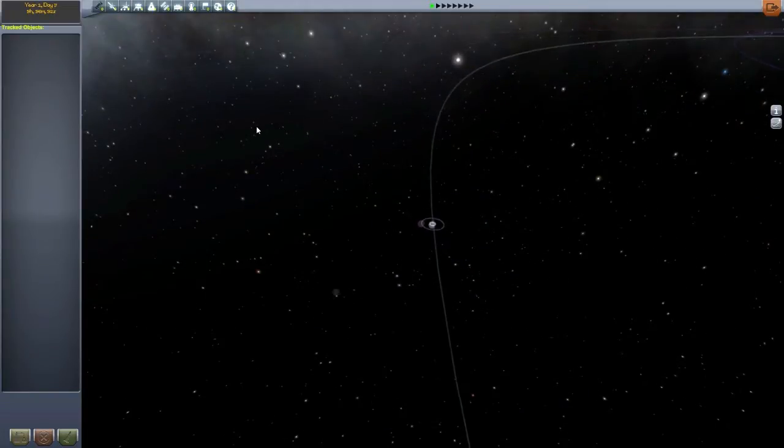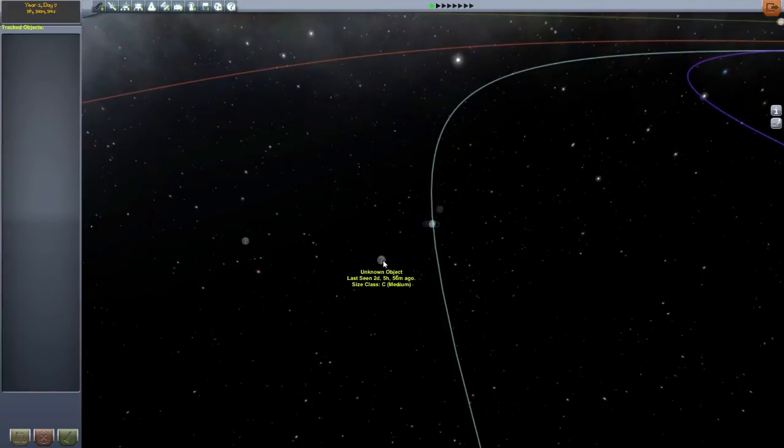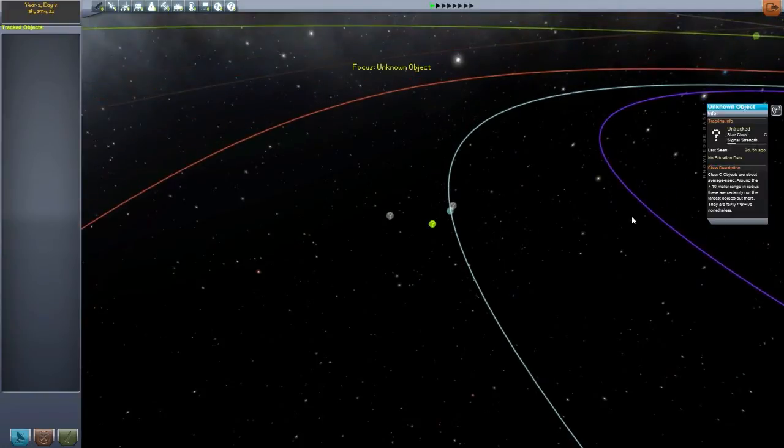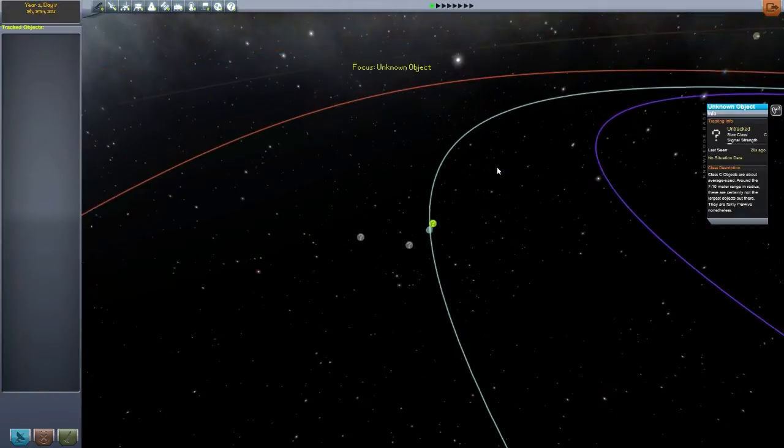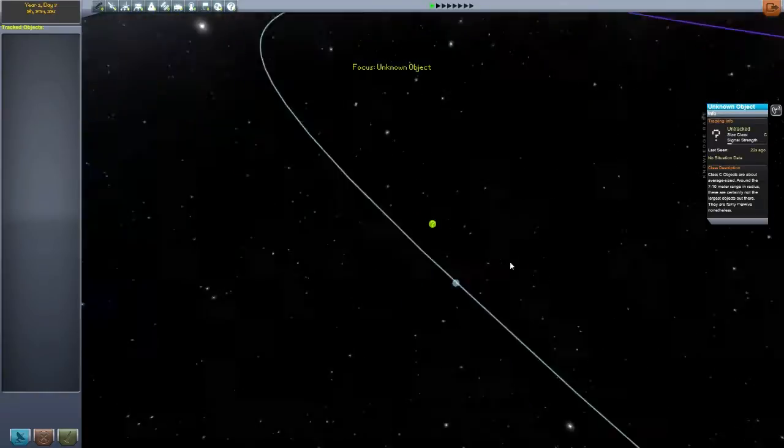Let's head into the tracking station. You'll notice up here we have some new things: space objects and unknown. The unknown is the big cool thing for this episode. If we zoom out and try to find one — there we are — an unknown object, last seen two days, five hours and 56 minutes ago. It's a Class C medium size. Another Class C medium just popped up 18 seconds ago. Let's click that one because it is quite close.